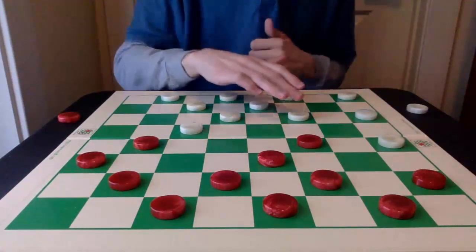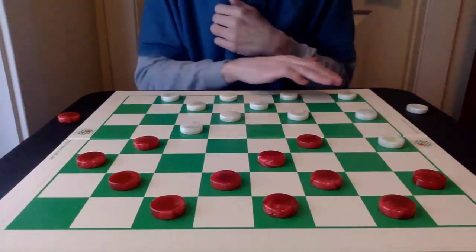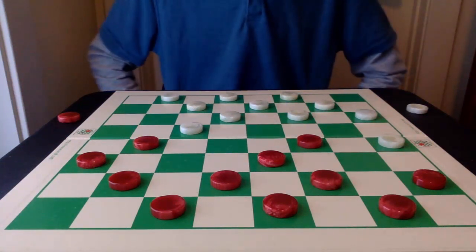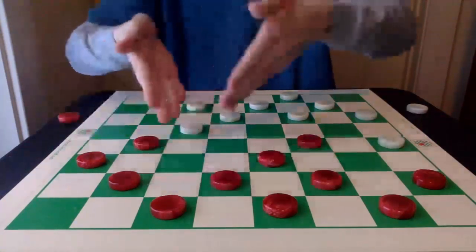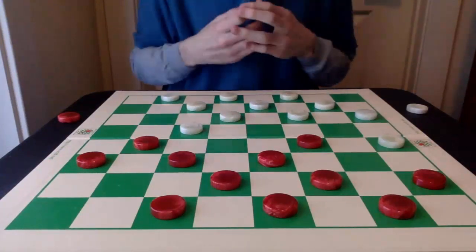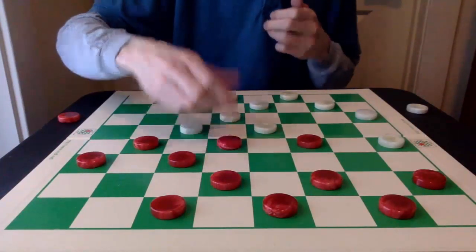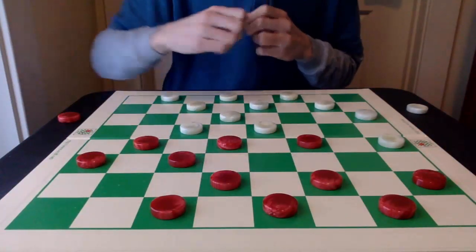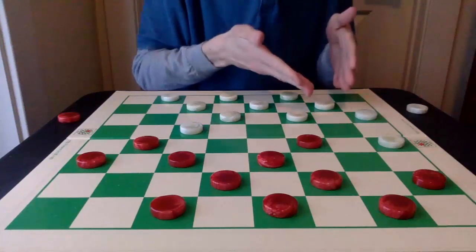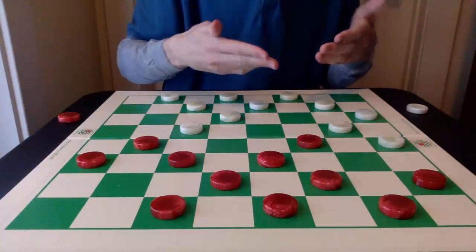Now, in part 1 we talked about this 22-18 advance, but here in this major variation we're going to delay with 29-25. After this move, red is just going to march toward the center with 8-11. And now white has to be careful — white cannot play 22-18, as this move will lose by the 10-15 move. So instead, once 29-25 is committed, 22-17 to the side as a flanking attack must be played.